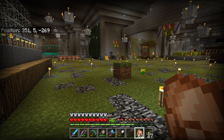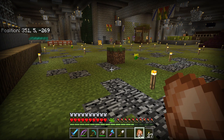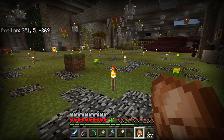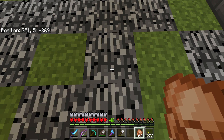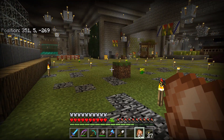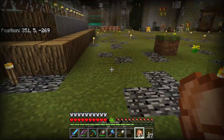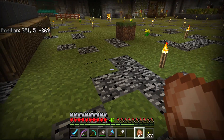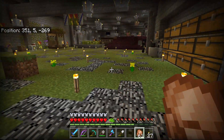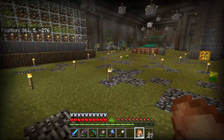You can see, by looking at the position over there in the left-hand corner, we're at 351.5, negative 269. That means the five means that we are down at bedrock. So we're down about as low as you're going to go. There are spots you can go a little lower, but this is the lowest plane you could be at. Let me show you some things around here.